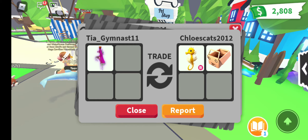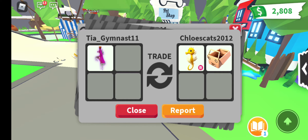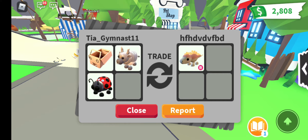For the third trade I had to put in a ride potion and he gave me an imagination box and a ride seahorse. I think that was a fair and a little win. Let's see the next trade.